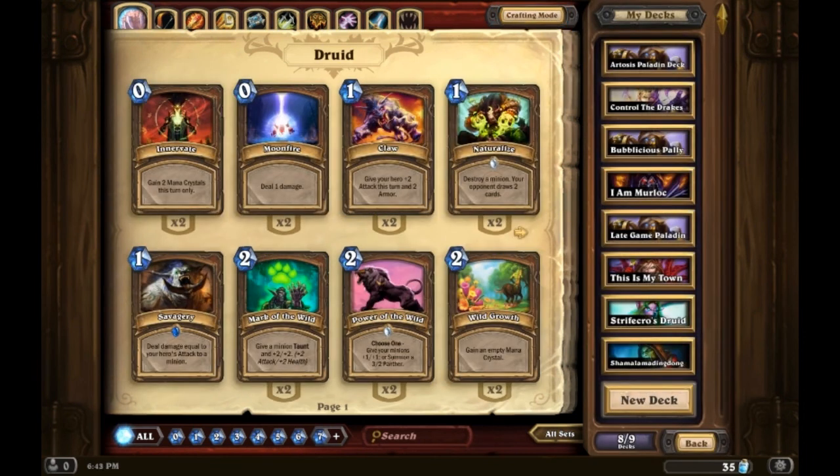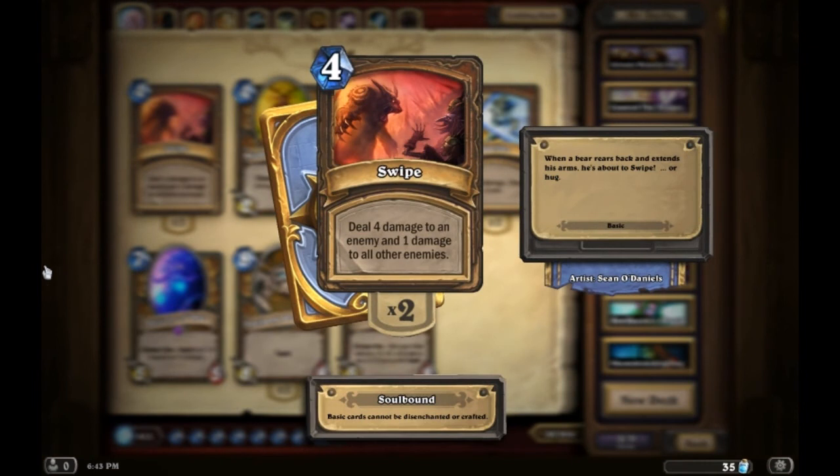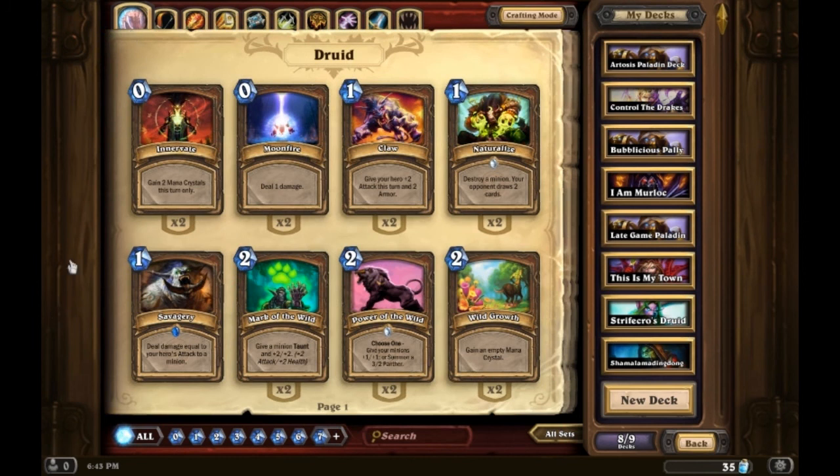The other main AoE removal card you'll use is Swipe. Swipe does four damage to one target and one damage to all other minions on the board, including the hero. This also benefits from spell power — if you have a minion out there giving spell power, that becomes five damage to one minion and two damage to all others. Druids do benefit from spell power, so that's something to keep in mind when building your deck. But that's the basics of the Druid — how they're played and where they excel. Overall, they're a pretty solid hero class, one of my favorites. Let's go ahead and move on to the next one.